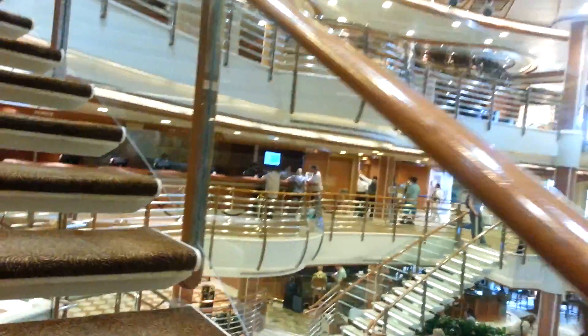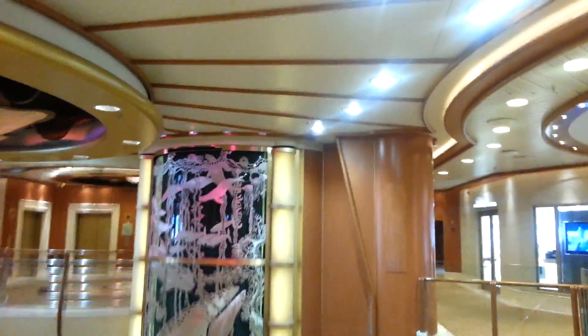Welcome to another Princess Grizzlies episode. I'm going to give you a tour on the ship right now. So we're going up to the 7th floor. As you can see: Ellipse & Co, Casino, Promenade Deck.